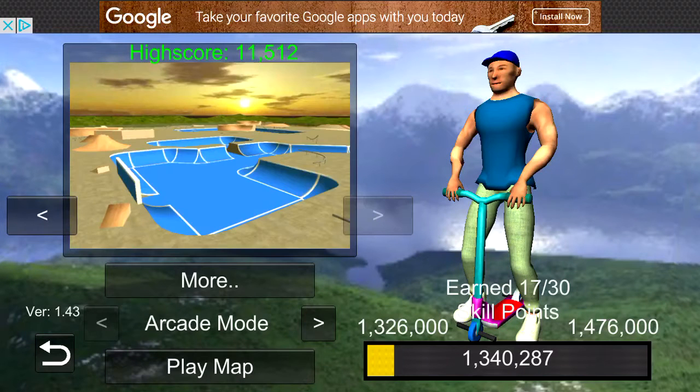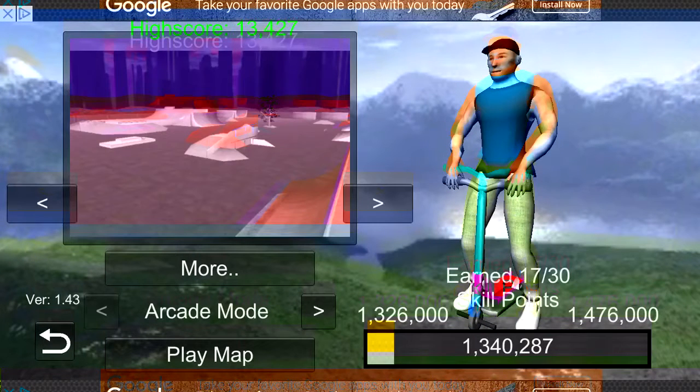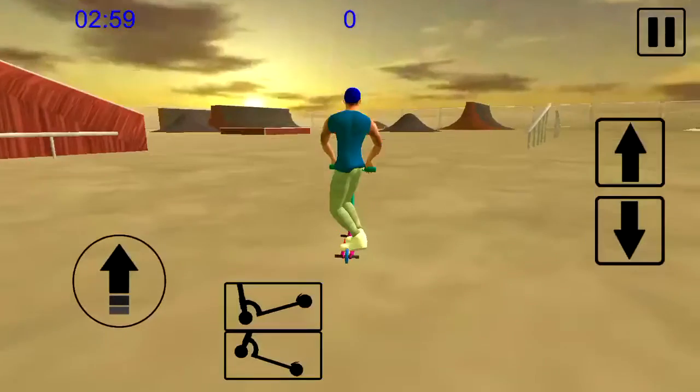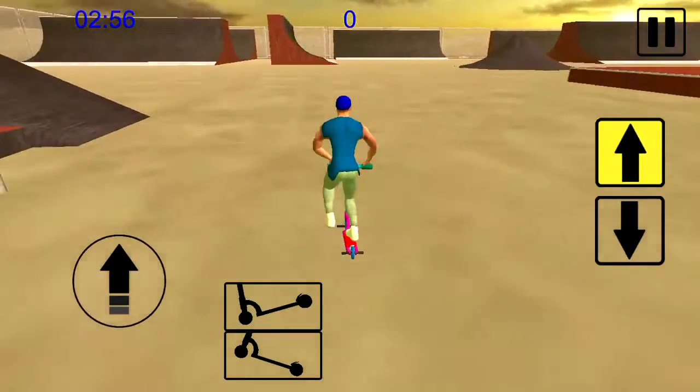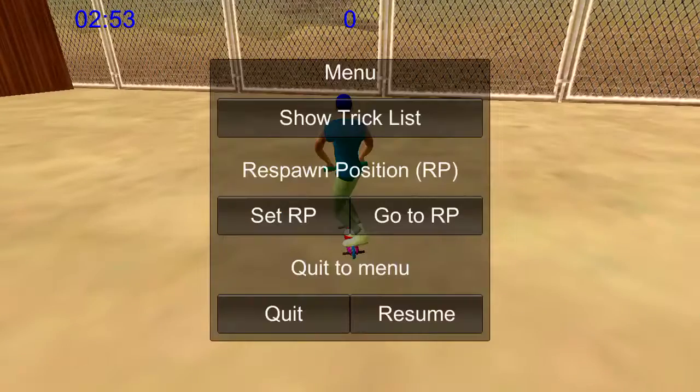So what map you need to go to first — you need to go to the discourse right here, you need to go to this one. You want to go into arcade mode if you want the points to come up. You want to come right around here, set your spawn right there, set RP.